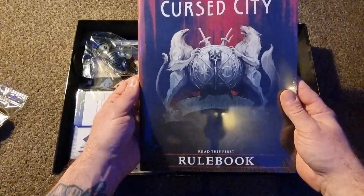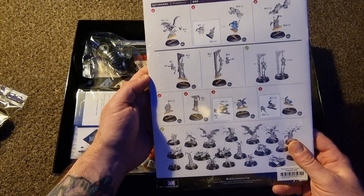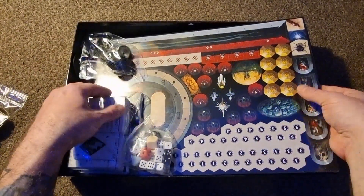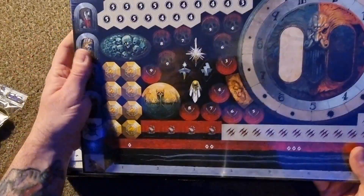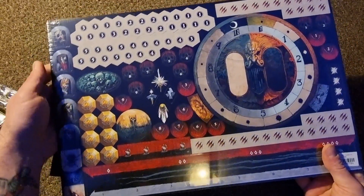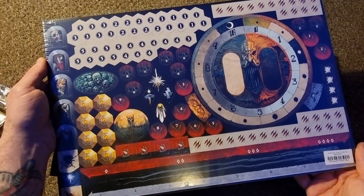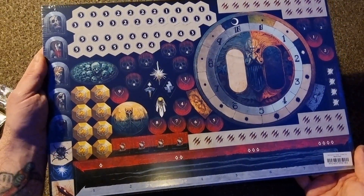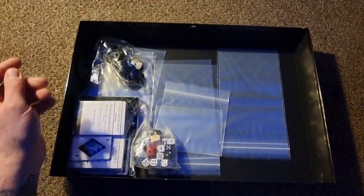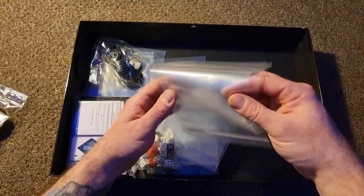You get your rulebook, which I'm going to open in a minute, and there's a little guide on how to assemble your miniatures. Then we have what looks like all your tokens for gameplay — lots going on there. If you follow my Games Workshop modeling videos, you'll realize I'm more into painting them rather than playing. There are lots of baggies here, so obviously once you open up the tokens you just bag them up.